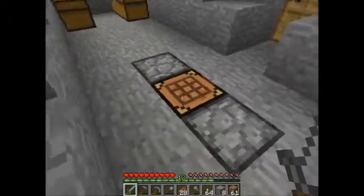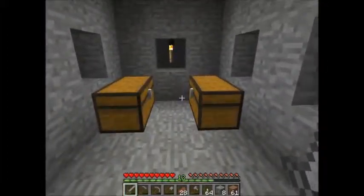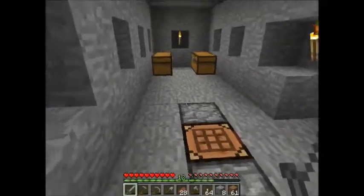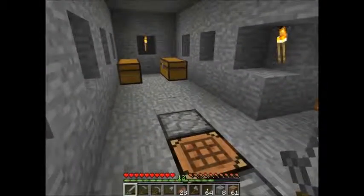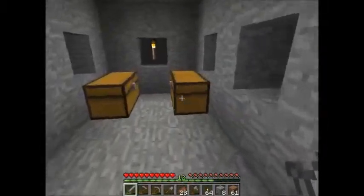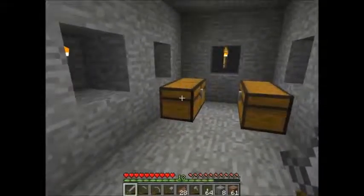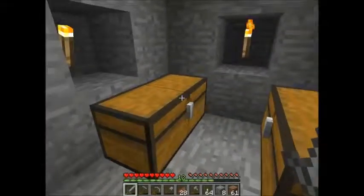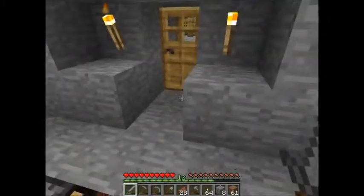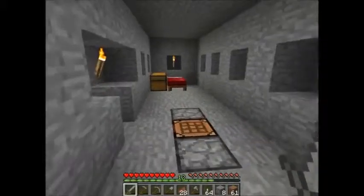We've got recessed lighting going on here, we've got a couple of furnaces and a workbench actually built into the floor, and we can expand this to include multiple furnaces in case we wanted to smelt lots of things all at the same time. We have also added a few chests - and that's actually what today's episode is about: chests and storage. I did dig out this side of the space because I'm going to use this as a storage area.